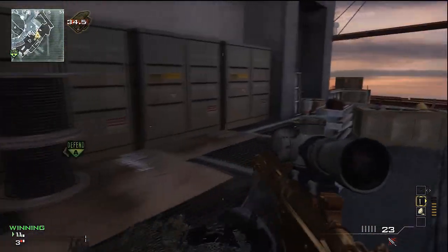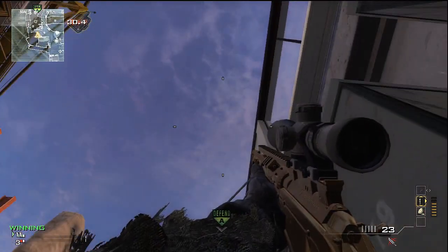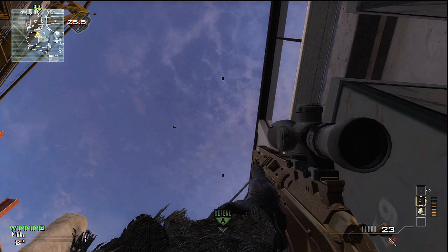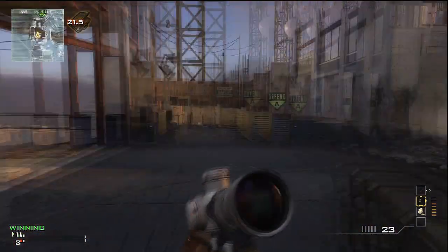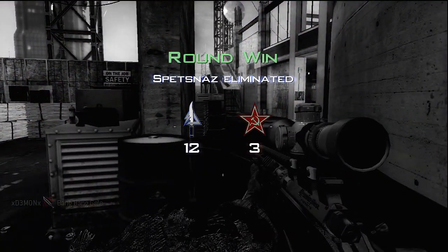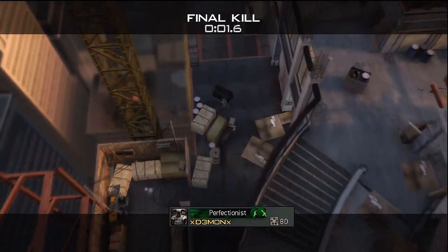We're going to run back here towards the enemy spawn, right in the crevice of those two boxes right there, and you're going to look straight up overlooking the A bomb site. As soon as they destroy your tac insert or settle in on your radar, you're going to toss your throwing knife and that is going to pick them off defusing right there at A. Good little spot there.